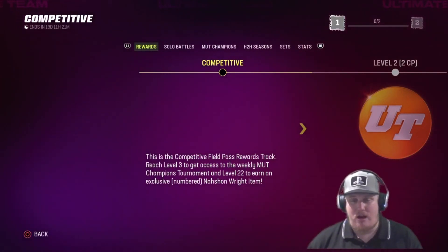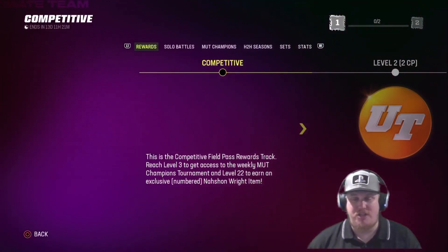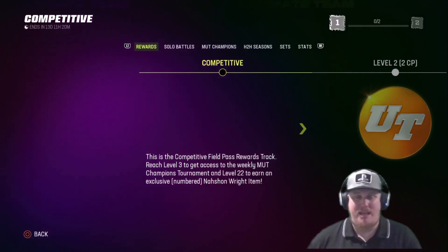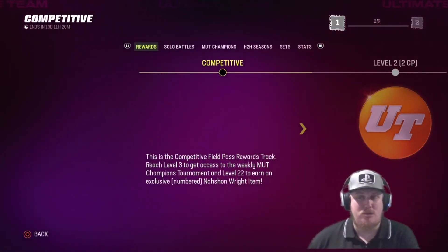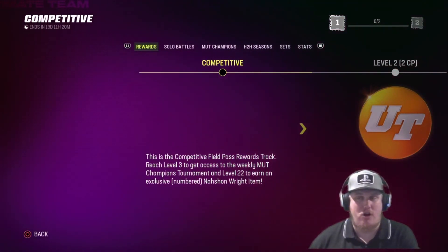Remember, you've got to reach level 3 to earn your first Mutt Champs token to get into Mutt Champs games, and level 22 is going to get you that exclusive numbered player card item — and this week it's Nishan Wright. So we'll get in here and talk about all that and look at these player cards.